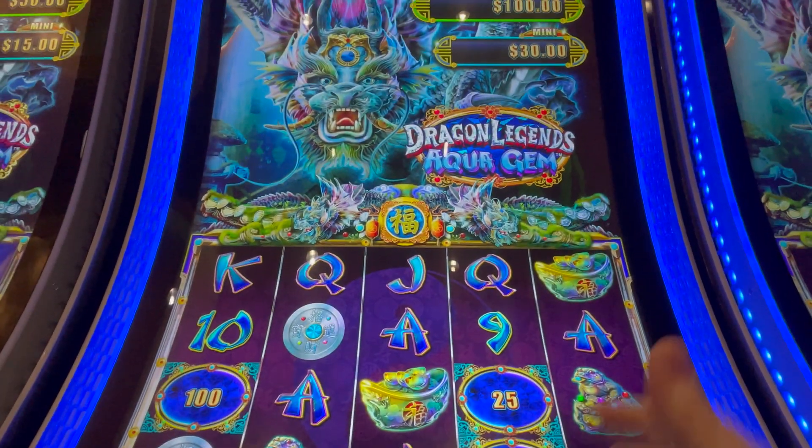Come on, wake up dragon! She's not awake yet. Here's what we're gonna do — we're just gonna go down to a penny denomination and drag this out for twenty-six spins so I can show you something.